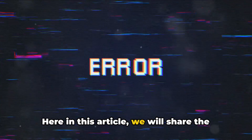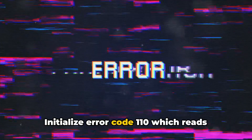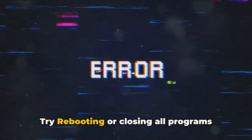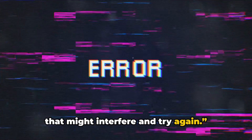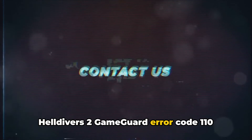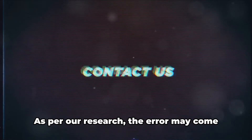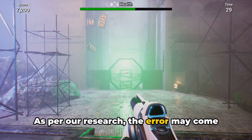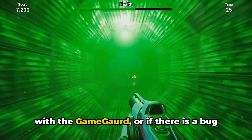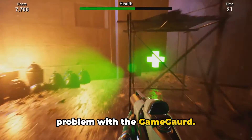Here in this article, we will share the details for the Helldivers 2 GameGuard Initialize Error Code 110, which reads: 'GameGuard initialize error, try rebooting or closing all programs that might interfere and try again.' As the complaints shared by the players, Helldivers 2 GameGuard Error Code 110 mainly comes while launching the game. The error may come if any of your device programs interfere with the GameGuard, or if there is a bug within the game that is causing some problem with the GameGuard.